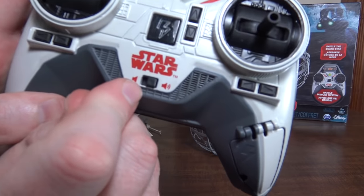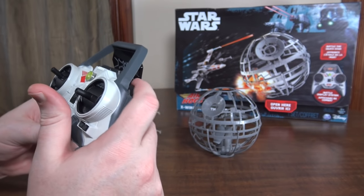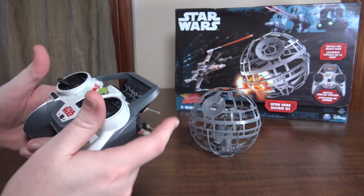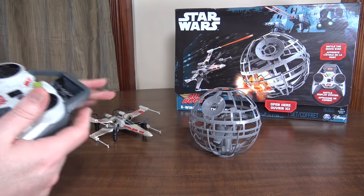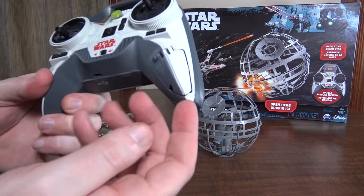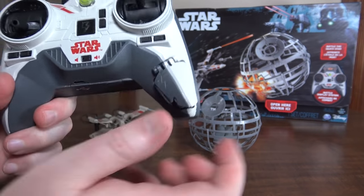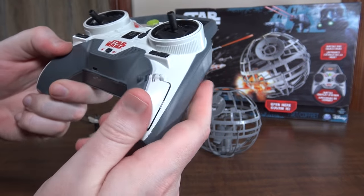You've got trim buttons for all those controls, and on the right trigger is how you shoot. It does have sound you can turn on or off — when you shoot it makes authentic Star Wars shooting sounds, and it also has sounds for when you crash or get hit.